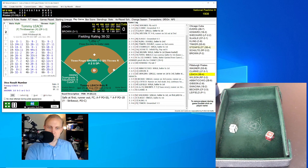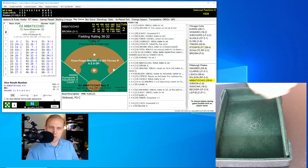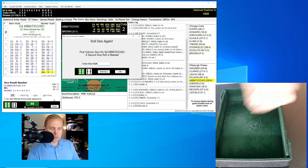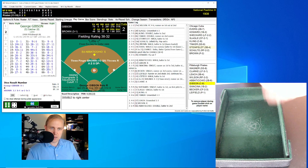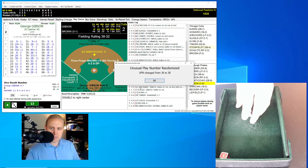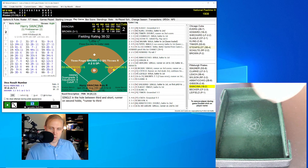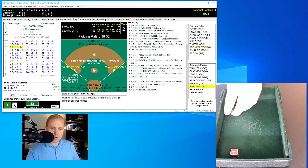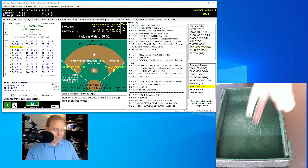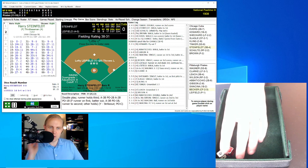Tommy Leach rolls a 46 for a 27 — ground ball to third, Steinfeld throws to first, one away. Owen Wilson rolls a 51 for a 9 — strikeout, number three for Brown, two away. Abitishio rolls a 66 for a 0, then a 64 for a 6 — double to right center, bringing up George Gibson with runner on second and two outs. Gibson rolls a 13 for a 36, changed to 38 — single between third and short. Abitishio goes to third, Gibson on first. Harry Swasina rolls a 13 for a 41, changed to 36 — nothing because of the S. Next roll is 46 for a 27 — ground ball to third, Steinfeld throws to first for the out.